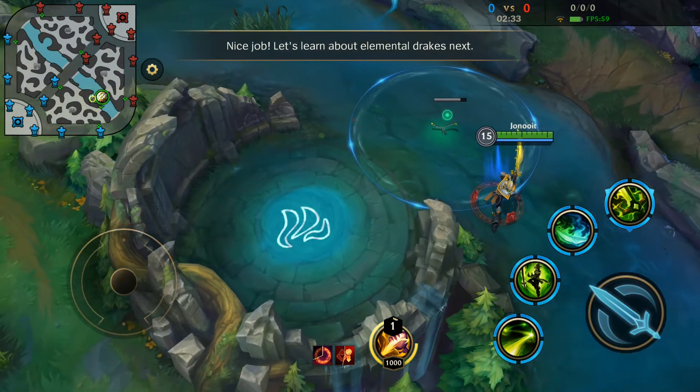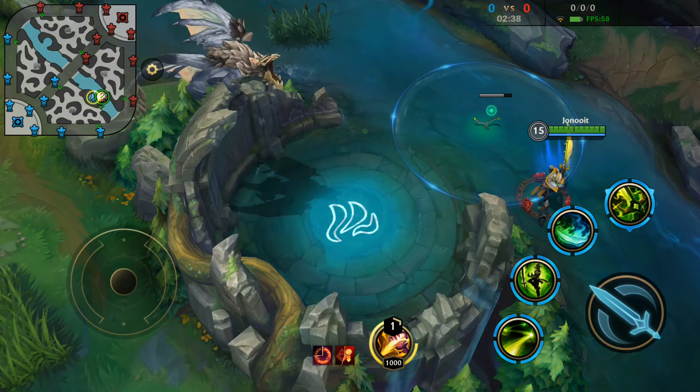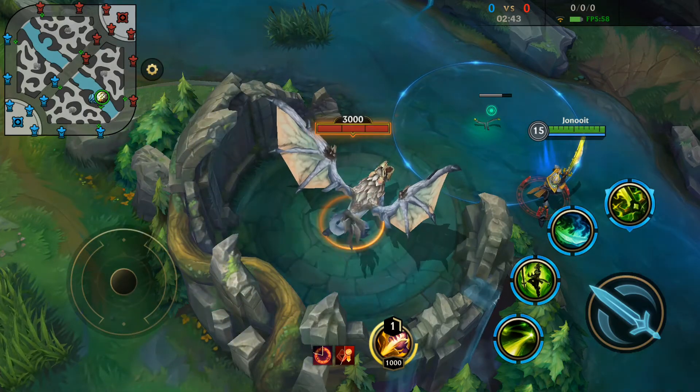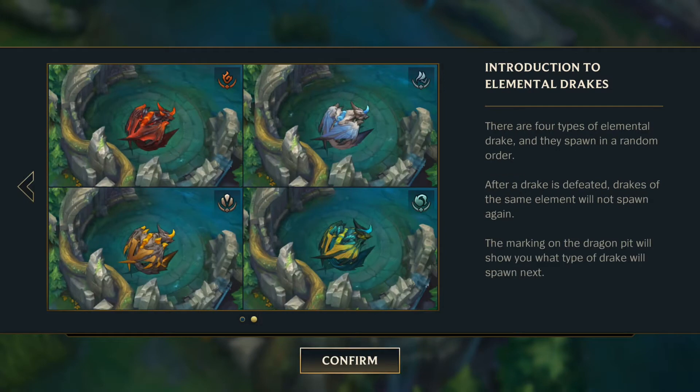Nice job. Let's learn about elemental drakes next. There are four types of elemental drake: fire, cloud, mountain, and ocean. They spawn in a random order. The first elemental drake will spawn a few minutes into the game, and a new drake will appear a few minutes after one is defeated. Defeat an elemental drake to earn a buff for your team. Defeated drakes will not respawn.